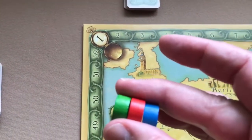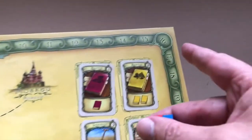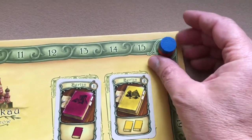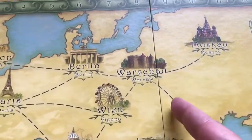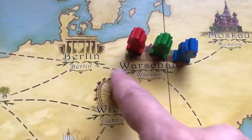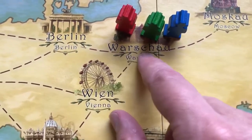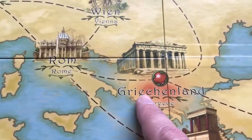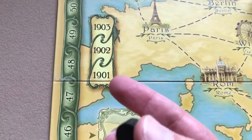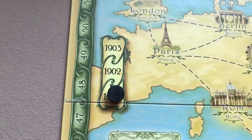In a two or four player game, place all players' time markers on the start space. In a three player game, place all time markers on space 16. Place all players' archaeologists in Warsaw. The version I have appears to have both German and English on the board. Take the year marker — in a two or three player game place it on 1901; with four players, place it on 1902.